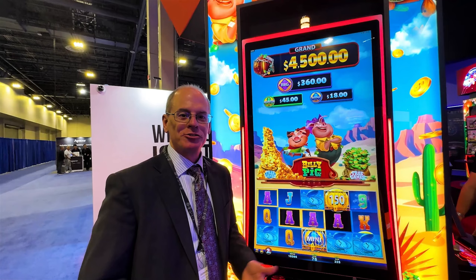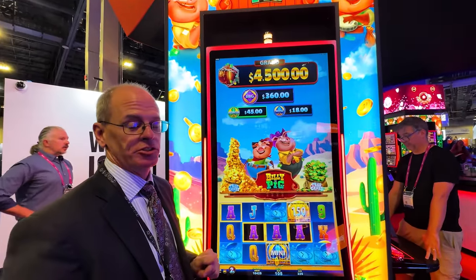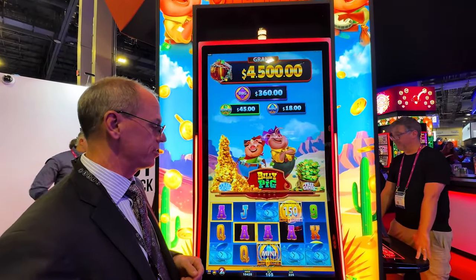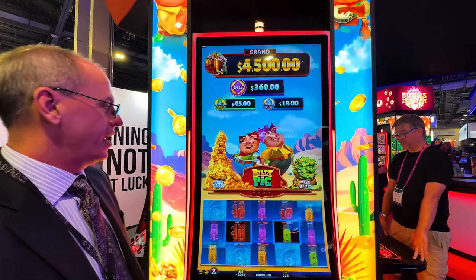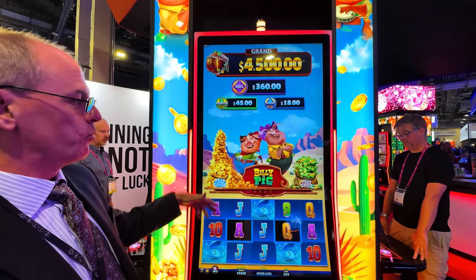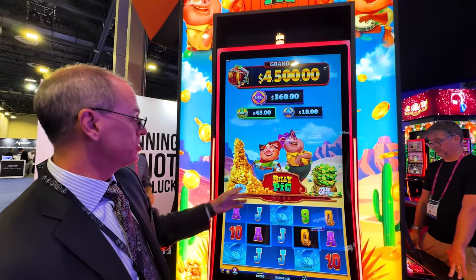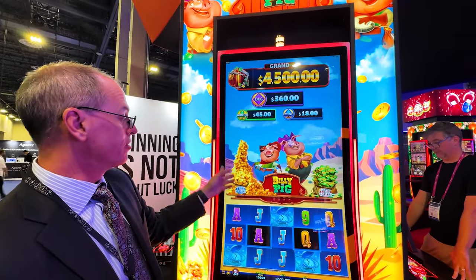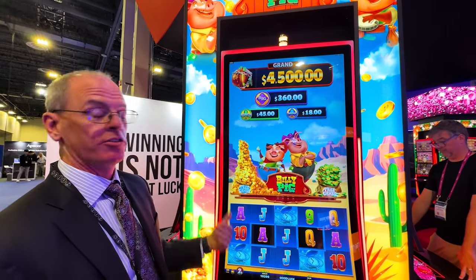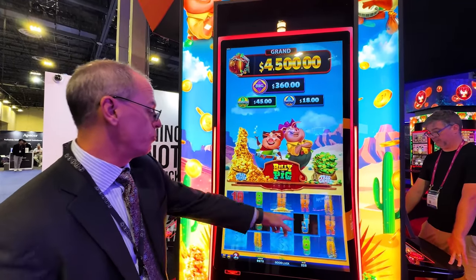This game is interesting enough that I thought you'd like to see a demo by Derek Mulberry from Zetro USA. We're highlighting here the Billy the Pig game, which is really our showcase game at G3 2020. It's got cute cartoon-based graphics and perceived imminent win elements — the gold coin stack and the dollar stack — giving you a chance to win six free games on either side, or both together.